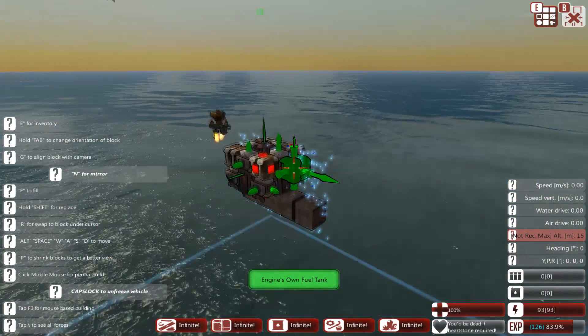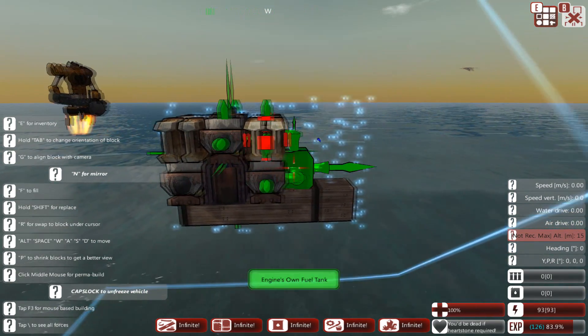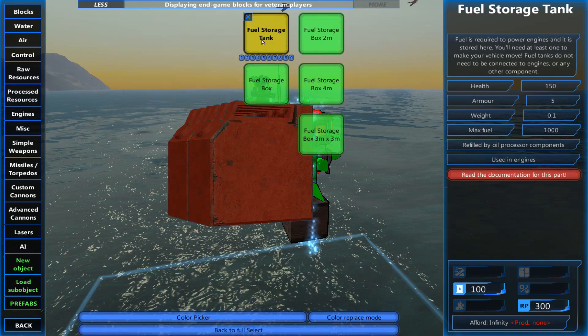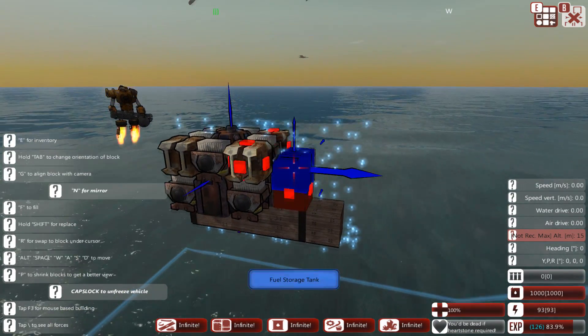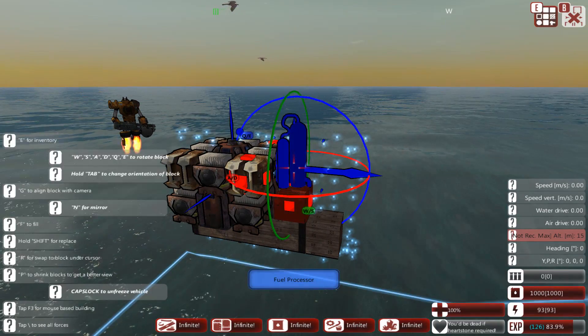For this example we are going teeny teeny tiny. First of all you want to build the smallest engine you can get away with. I plan to use one large thruster so I need 45 energy and another 20 for our fuel processor, so we need about 70 power from our engine. In this case we have 93 so that's plenty.